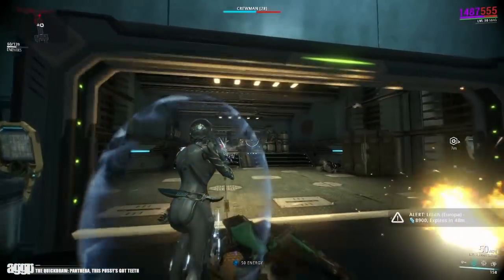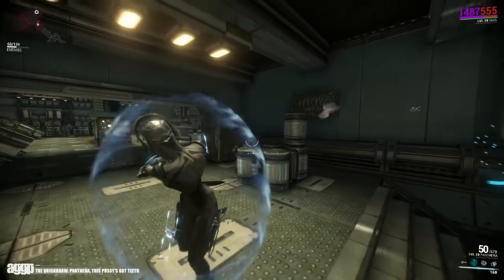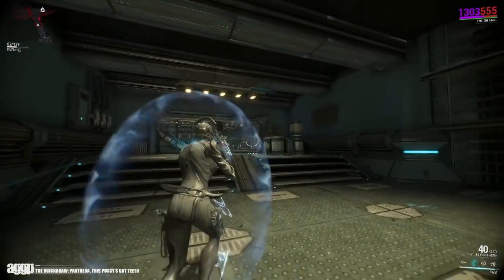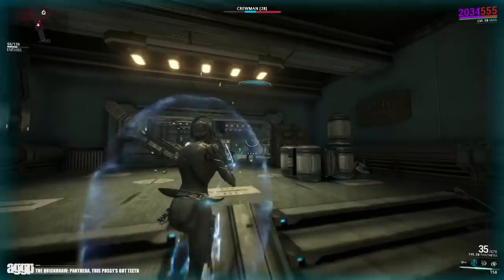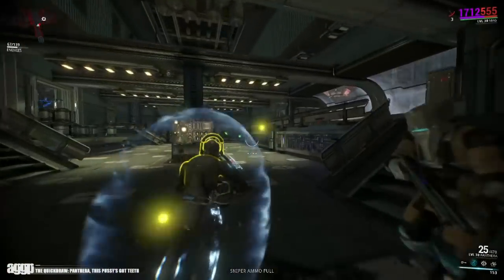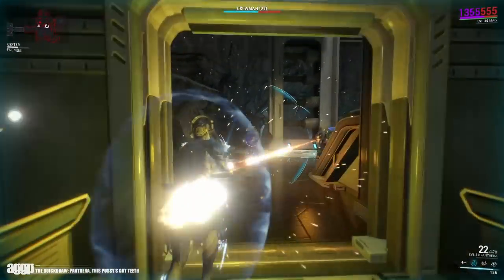Let's start off with the easy stuff. Its primary fire mode launches a sawblade projectile, much like the Mitre's. However, it's semi-automatic, meaning that there is no charge time whatsoever. The sawblades will ricochet off of enemy units and structures, allowing them to hit multiple targets if they happen to be within the bounce trajectory. Do note that this does not have innate punch-through. Aside from that, its base damage, fire rate, and status chance are fairly low.